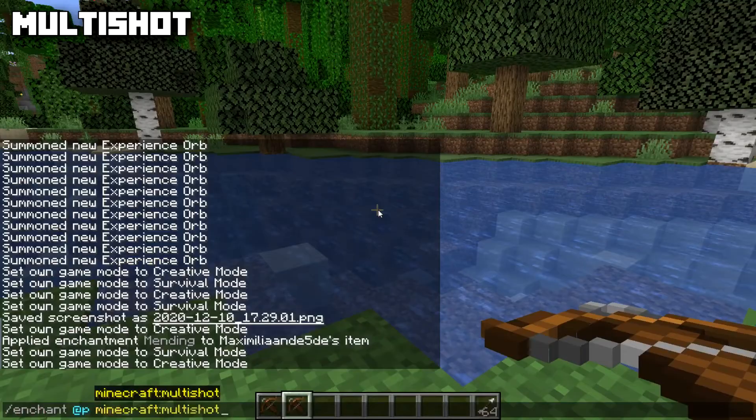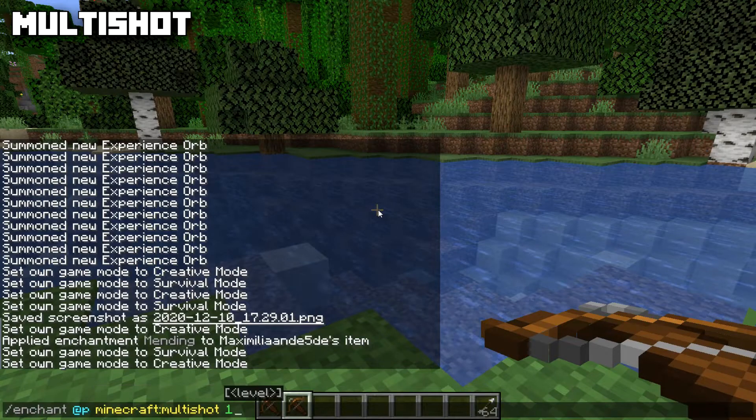Let's take away some durability from this golden shovel so it has just one durability left. If we now gain some experience by picking up XP orbs, the shovel gets healed back up to full durability.